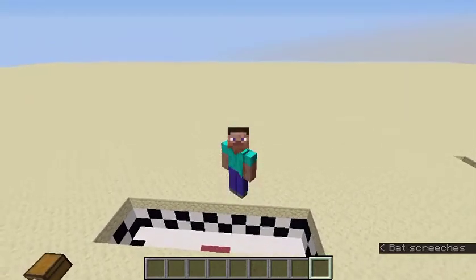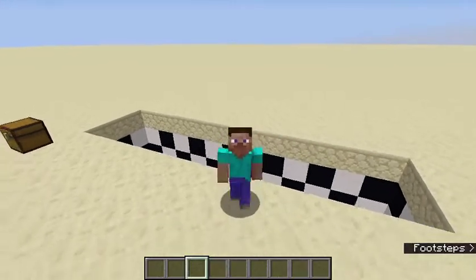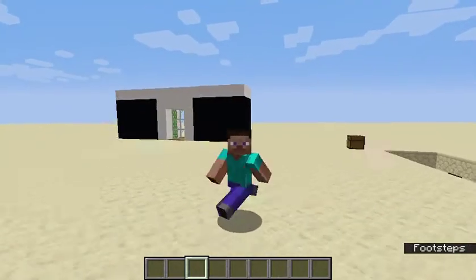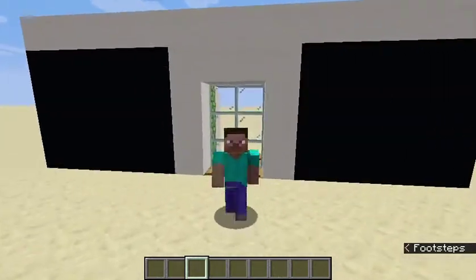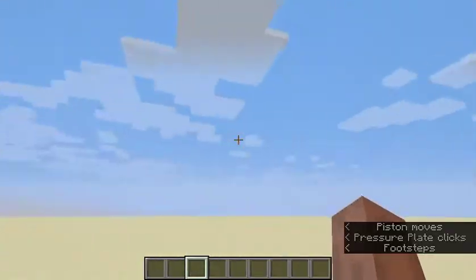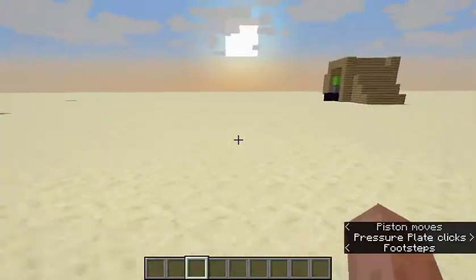Hi guys, welcome to another episode of Yashi's Empire. Today I'm gonna show you guys how to build this redstone door inside your Minecraft world. This is what happens — you walk up like this, it opens up, comes like this. Here we go, we just walk up to it, it opens up, and we run out.